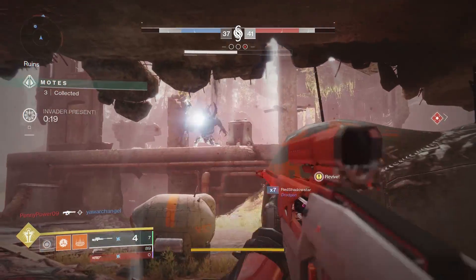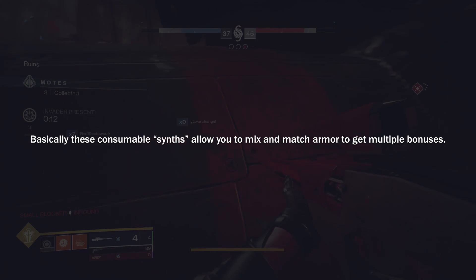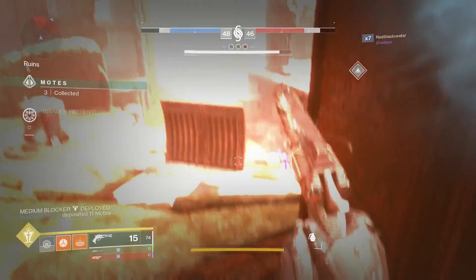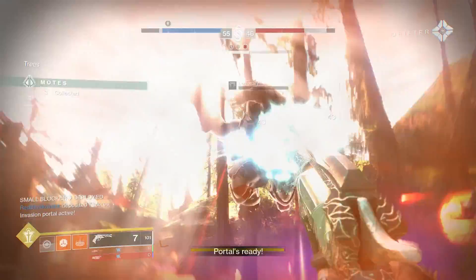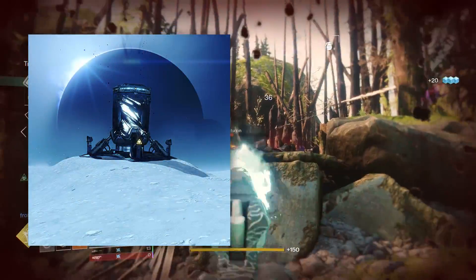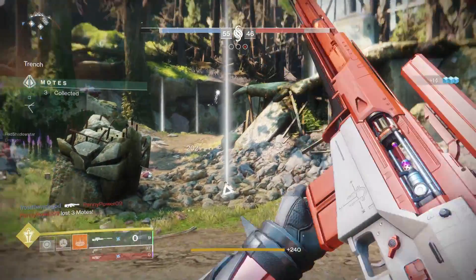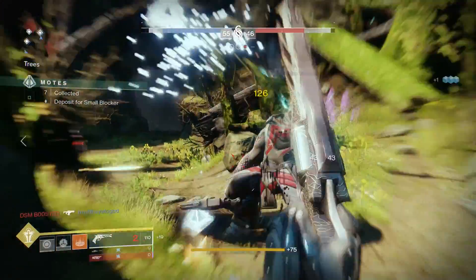We don't have a lot of information yet on how consumables work for unlocking the next tier of armor perks, but we do know how they work in the Reckoning. These consumables — which Bungie calls synths — are obtained from completing Gambit Prime matches, and also from doing specific things within Gambit Prime. If you're invading, you're more likely to get an Invader synth; if you're a Sentry player, you'll likely get Sentry synths. You then take these synths into the Reckoning activity, deposit them into a bank-like structure, and upon completing a tier of the Reckoning, you have a chance to earn a piece of the Gambit armor corresponding to the synth you deposited.